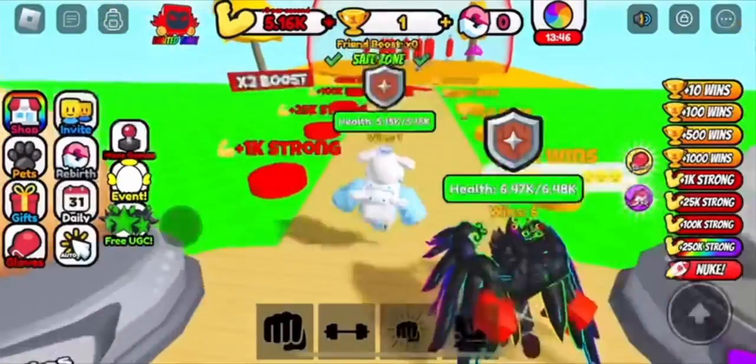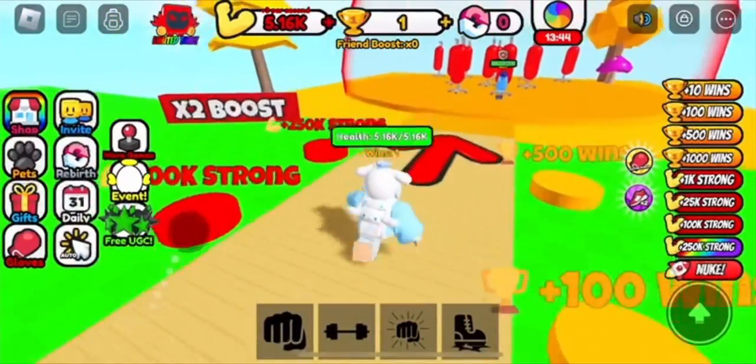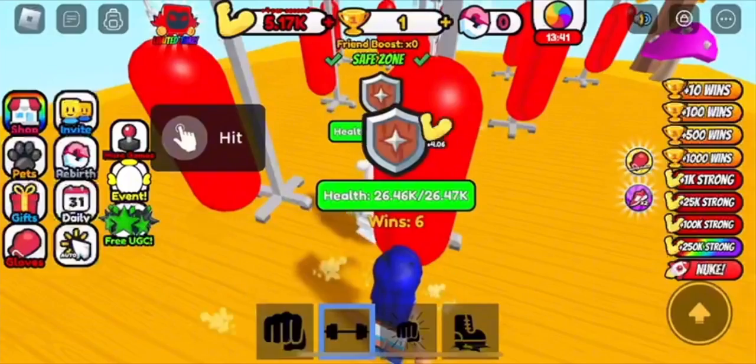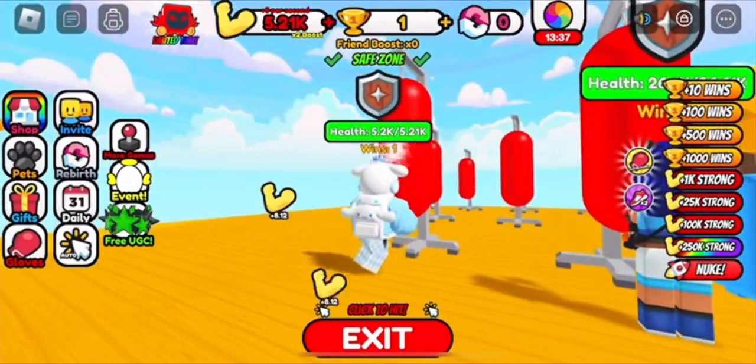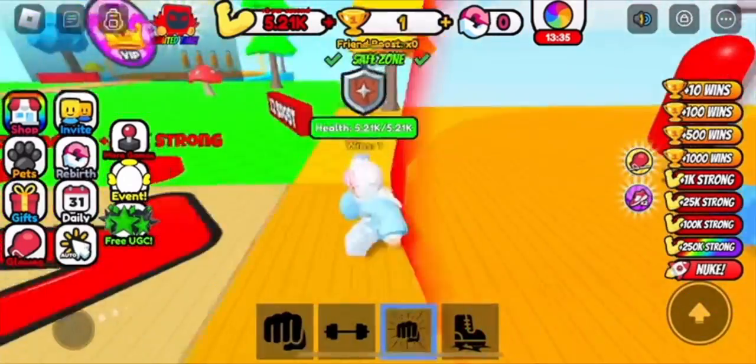But yeah, that's how you get the item. Do all three tasks in the UGC tab area and you will be able to claim it. There is a lot of stock right now because it's really hard to do, and I doubt anyone would have gotten it unless they bought it or already played this game and was basically done.